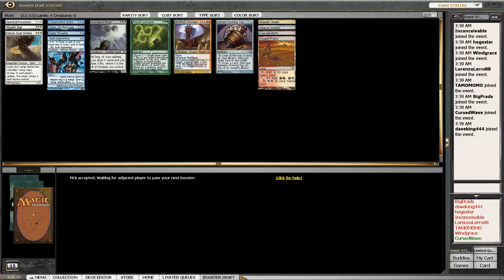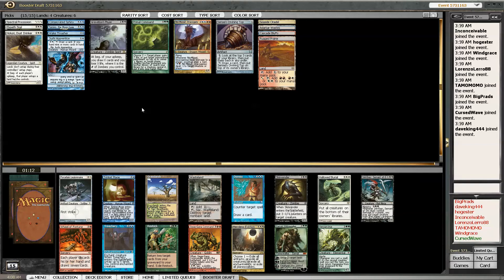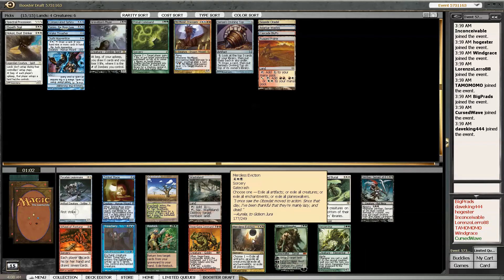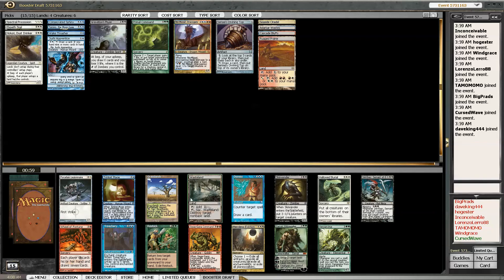I'm playing greedy. I feel like my picks have been pretty greedy so far. Ooh, Treachery - there we go! I don't think there's Hallowed Burial but Treachery is way better. Garruck - normally I'd take that but I'm going to try to avoid it. I'm going to try to play RUG. Niv-Mizzet, Siege Gang will come back - I'll pick that, that'll be really good. Treachery - not passing that, that's for sure.